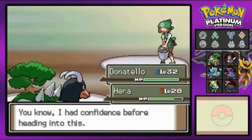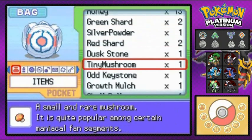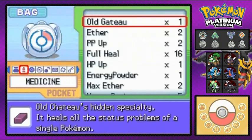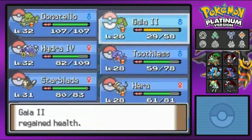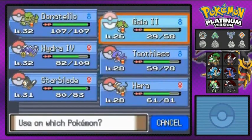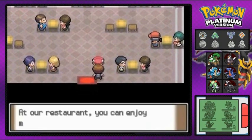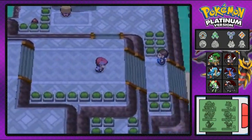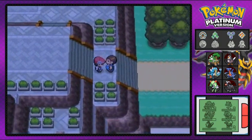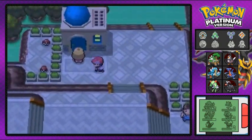Gaia number two has been defeated which kind of sucks, but it will get stronger. We're going to heal up our Pokemon and explore the rest of the place. There really isn't a lot around here except finding a card key. This place is not big on interest. That path over there is our way to Sunyshore, but this guy is blocking us because of a major blackout.